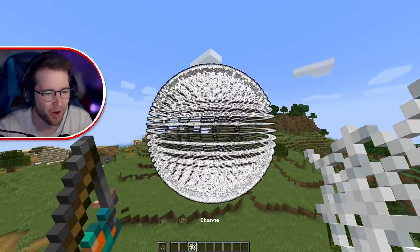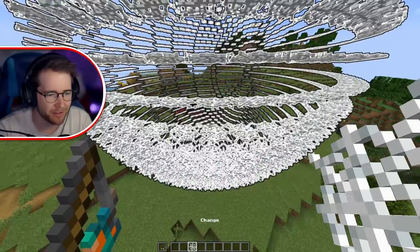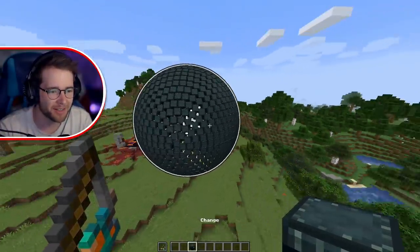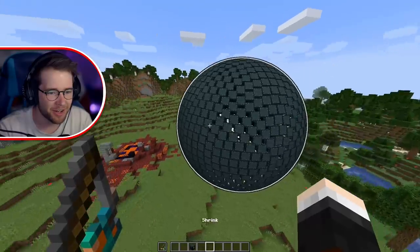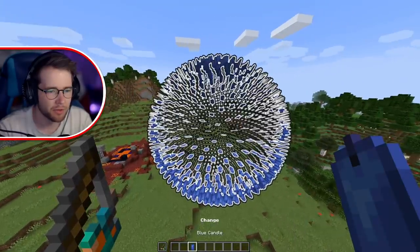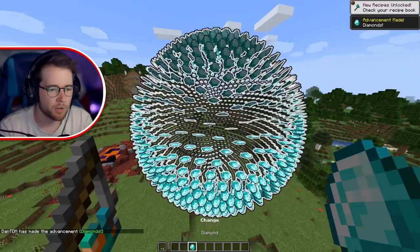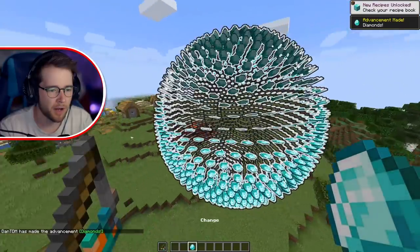The frame rate is so low. What have I even made? Oh, it's flat. Now let's go to ender chests. No way it actually works. What? That's crazy. Candles — oh, it's like they're all flat. It's weird. Diamond time — there we go. That's the kind of sphere we want.